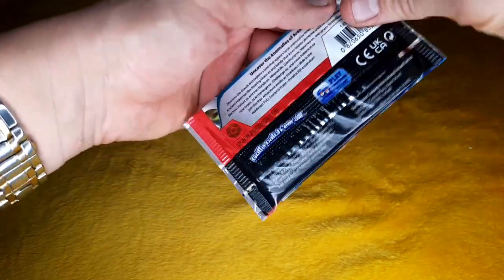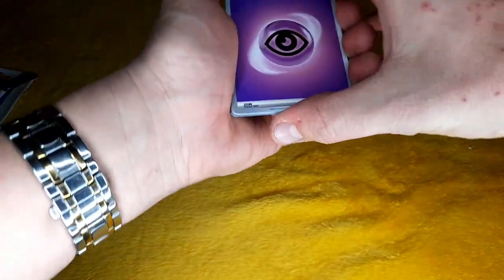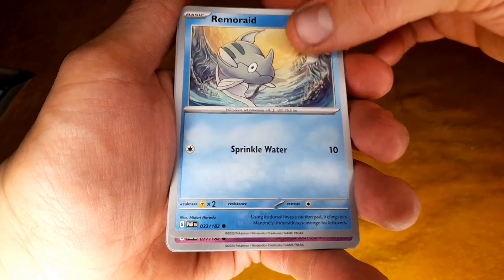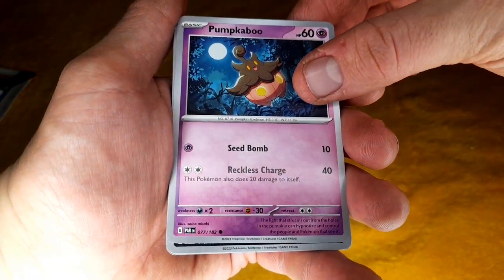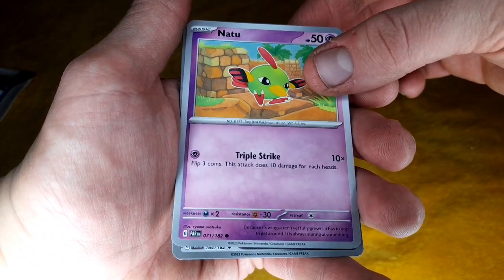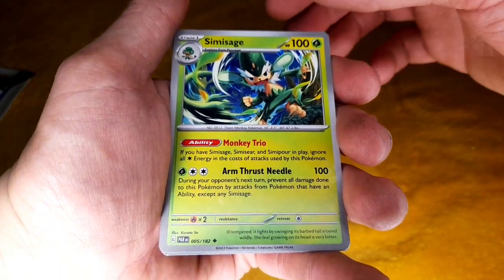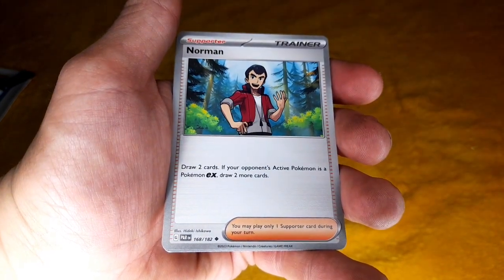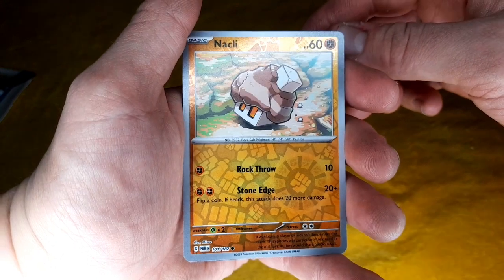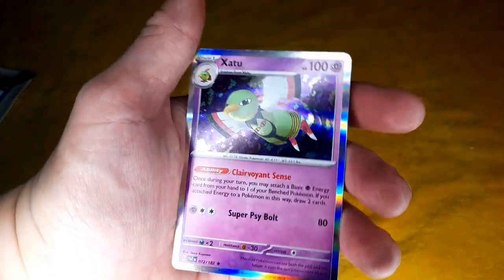Let's open up this first pack. Sorry I got double — you know, the same cards — but it's the only one they had left and I couldn't leave you all. Got a Psychic Energy card, Pumpkaboo very happy and jolly, Zubat, Compocular, a Future Booster Energy Capsule — try saying that three times quick — Simagoal, a Norman, a Reversal Knuckle, a Reversal Cloth, and a hollow Xatu, look at that.